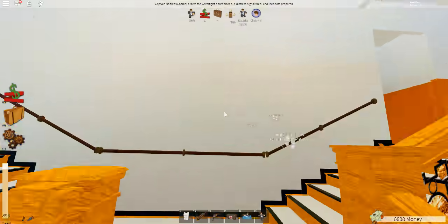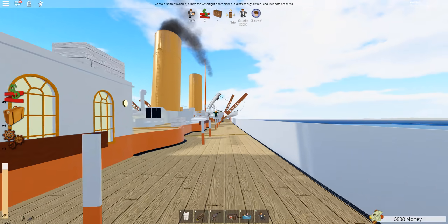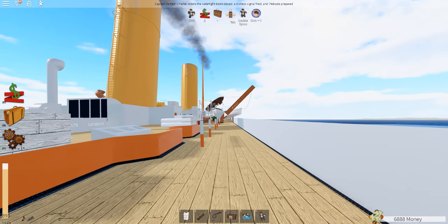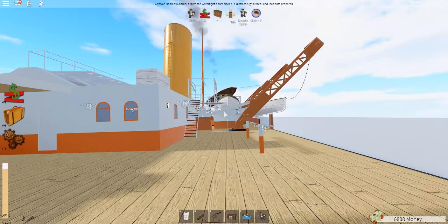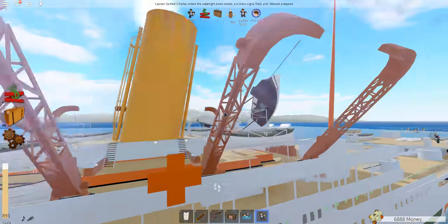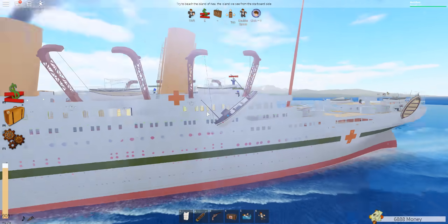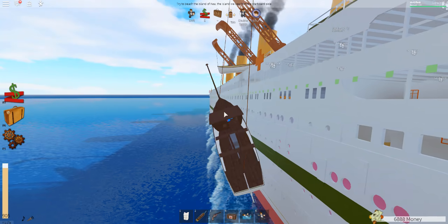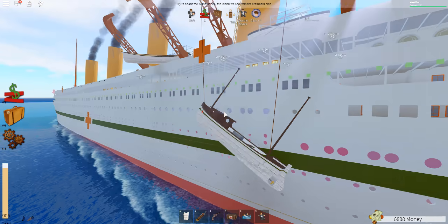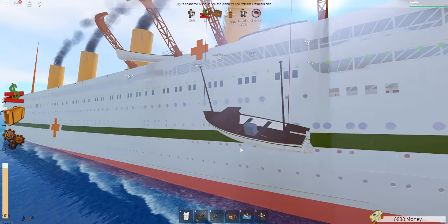Let's get back on deck because the lifeboats and gantry davits are being swung out. Hopefully we can get a seat on the motor launch - it's a very rare seat because everyone usually takes it. There's the motor launch right there being pulled out of its cradle. I'm just gonna use the skill of flying to cheat my way over there. These motorboats are not invincible to the propellers - they will get destroyed if hit by the propeller. Lifeboats are being swung out, not very successfully though.